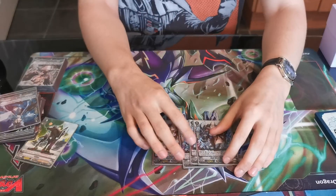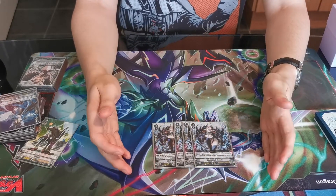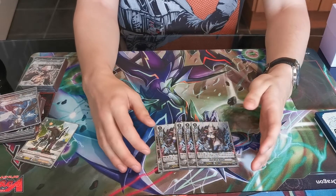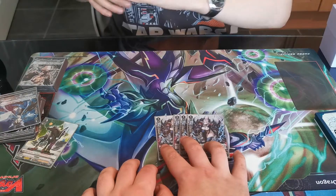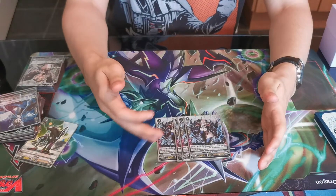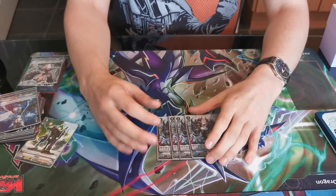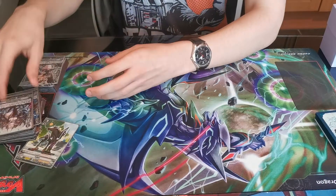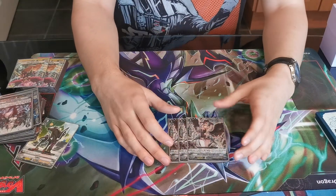And then 4 copies of Skull Witch Nemain. Its skill: Rear Guard, rest it, look through your deck, search for another 5k unit and call it to a Rear Guard Circle. You can use it to search another Nemain, or search a Swordbreaker and use Swordbreaker to draw a card. This is what you want if you want to search a booster for a Rear Guard, or if you want to use Nullity on Rear Guard and Blaster Dark on Vanguard to get the Twin Drive — then you can pop this for Nullity's skill. Basically she's just fodder, or a sacrifice.